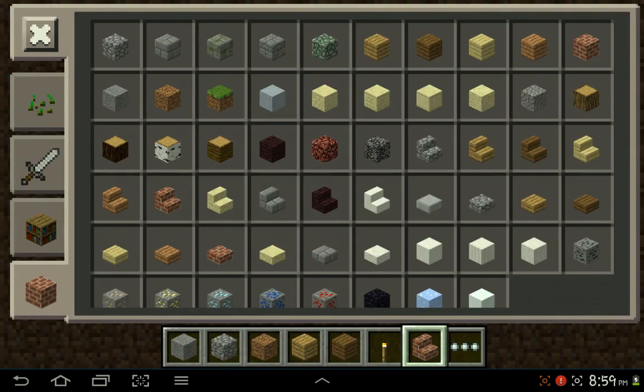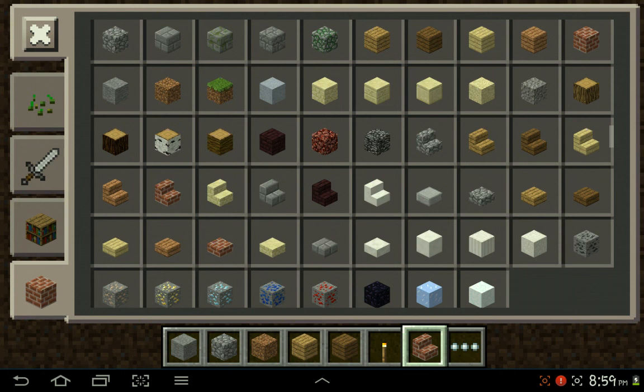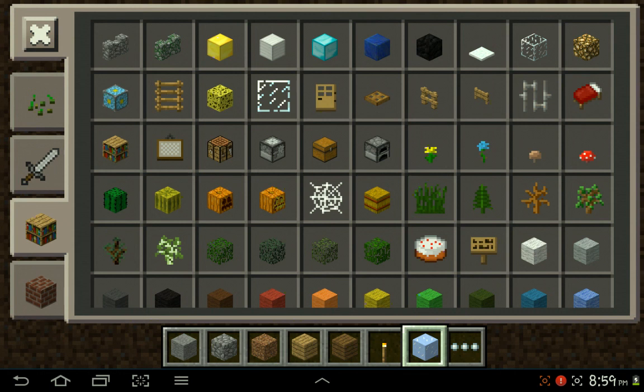First you need whatever type of block except for this one — avoid that other block, because it's gonna melt and it's gonna become water. So you can use whatever type of block you want. In this case I'm gonna use diamond.